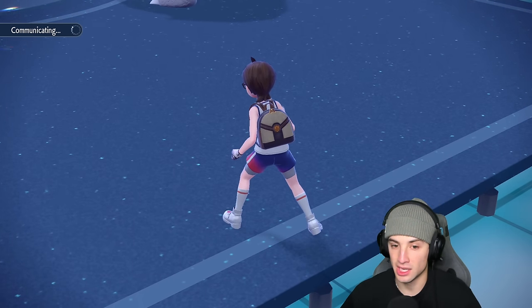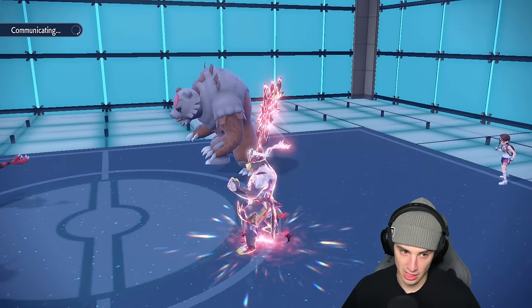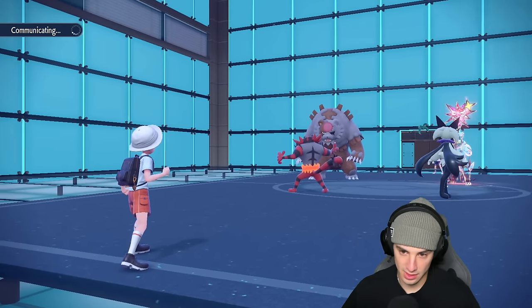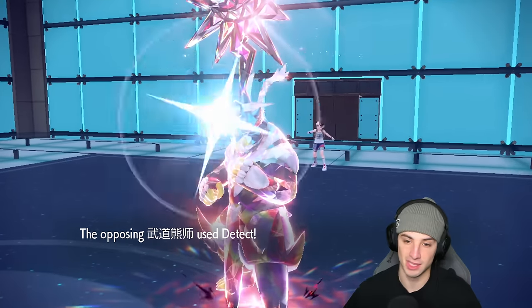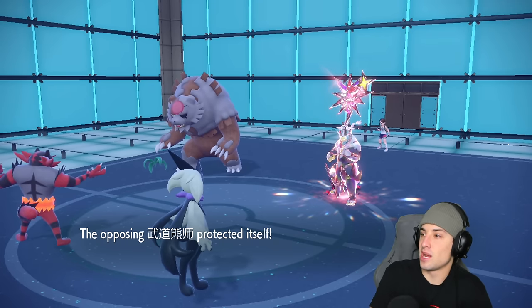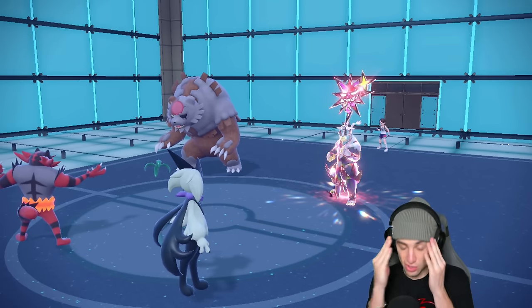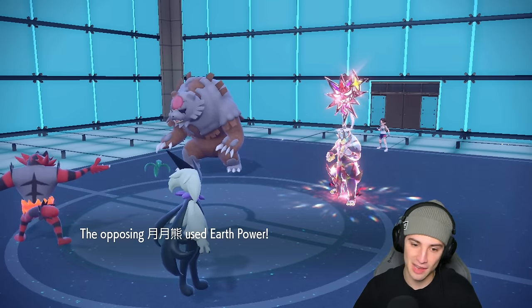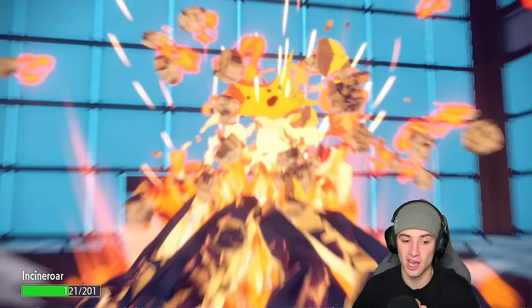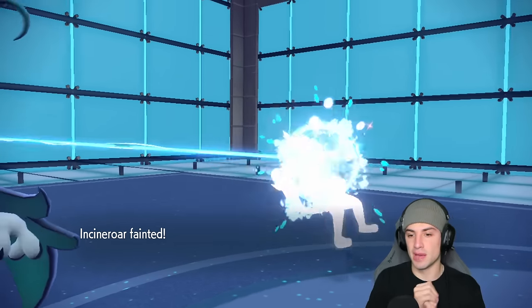I can protect Meowscarada next turn to finish off the trick room and get some speed back on my side. Hopefully he just double protects Ursaluna — and that's exactly what happened. So if he goes for a double protect I'd actually like that a lot. No — great play on our opponent's end. This one's not looking good for us — Earth Power is going to fly, that's going to KO us, and that is going to be game unless...